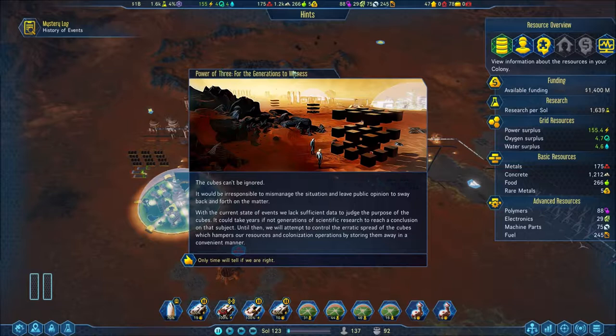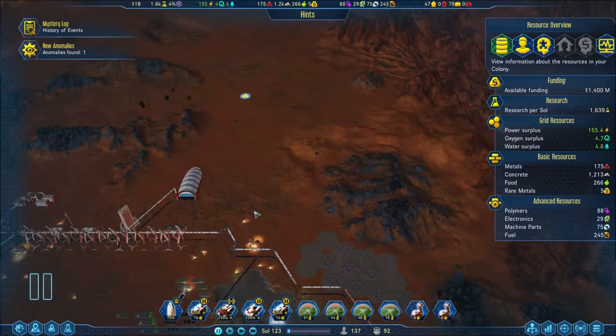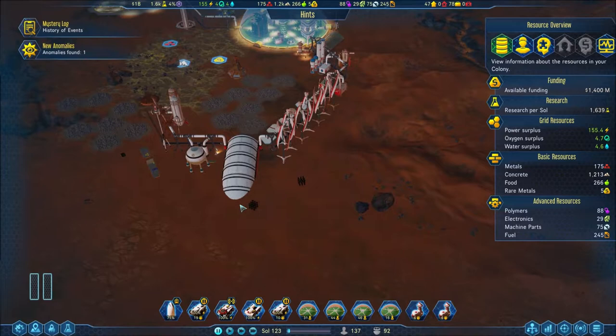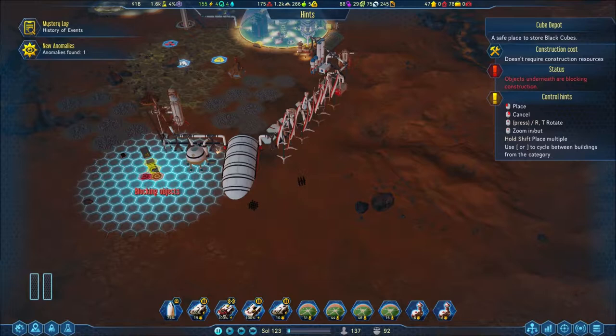At least our drones aren't attacking us yet - I feel like that could have been more ominous. Okay - for the power of three, it would be irresponsible to mismanage the situation. We lack sufficient data to judge the purpose of the cubes; it could take years if not generations to reach a conclusion. Until then we will attempt to control the spread of the cubes by storing them away. Only time will tell if we're right. So I'm going to start boxing these cubes up - they're not even gonna know what hit them. Let's start putting them all away - depot, black cube depot.